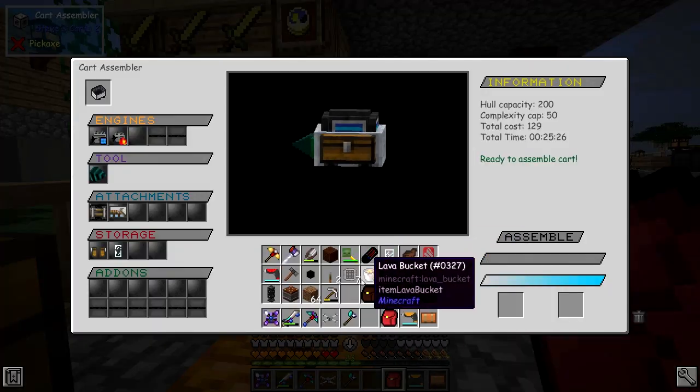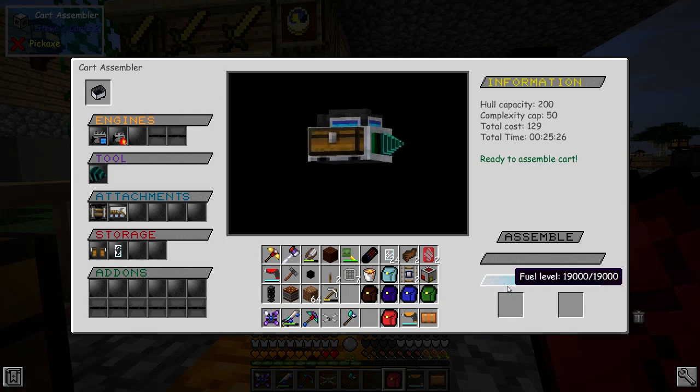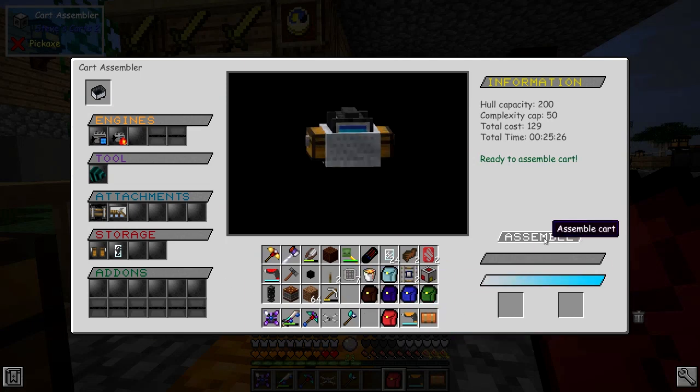I've got 31 and we need two of those, so I think that's everything we need. Let's get this thing built. Let's put the tank into it - where's it gone? I put it in already. All right, click assemble.